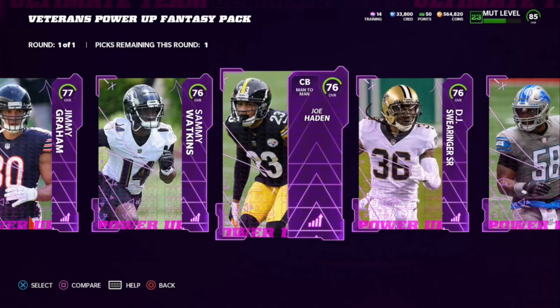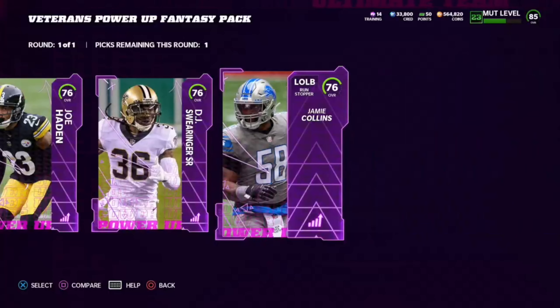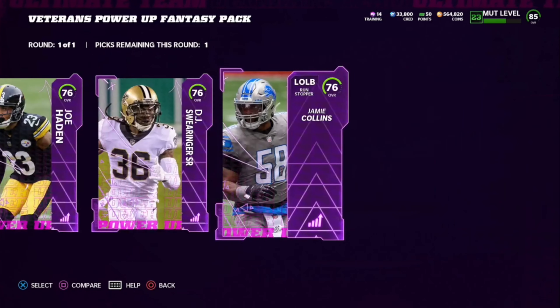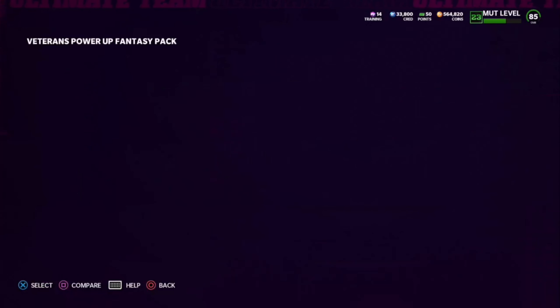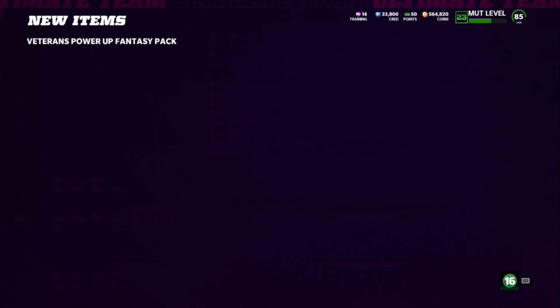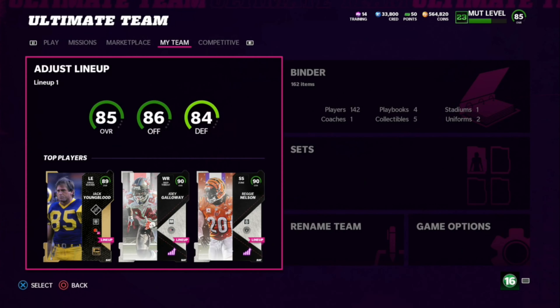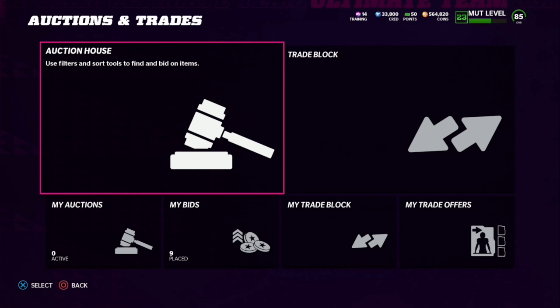Personally, I think I'm going with Joe Hayden because I don't have any interest in picking up Sammy Watkins or Jimmy Graham, and I'll probably eventually get any of these power-ups for the Browns theme team. I definitely want to pick up Joe Hayden — we'll power him up when I get more time to focus on the Browns theme team. That was my ranking of the power-ups; I don't like to spend too much time on them in these videos.